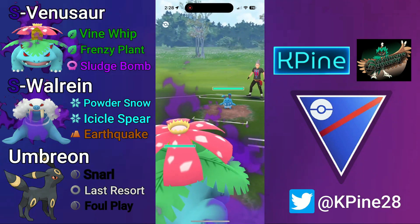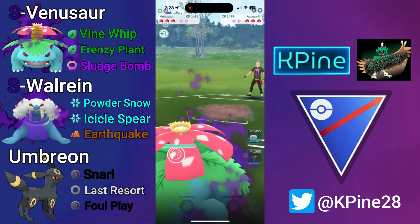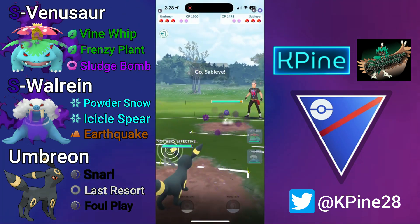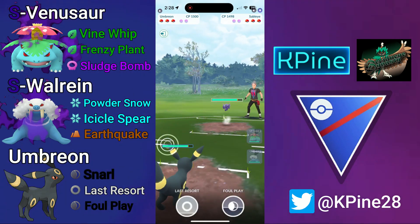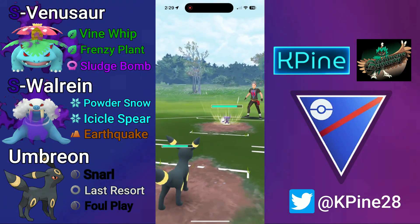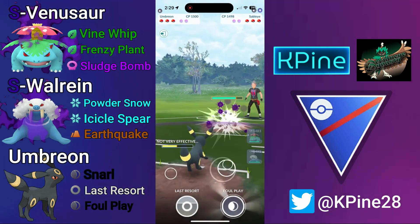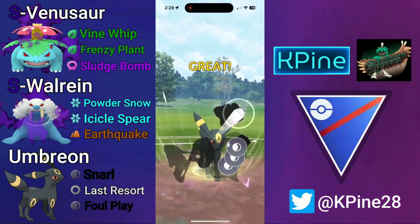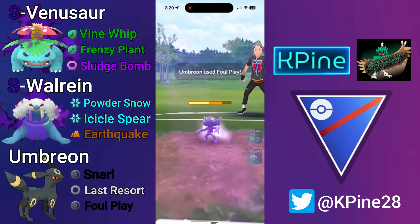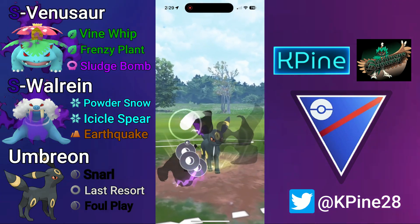Shadow Venusaur into Azumarill — show me that Sableye! There's the Sableye, we bring in Umbreon. If you're tired of facing Azumarill/Sableye/Altaria cores all the time, run this team — you'll never lose to that team again. It's hard counter city. One more Snarl then a Foul Play for good timing.